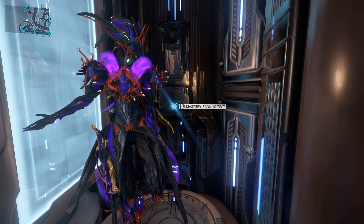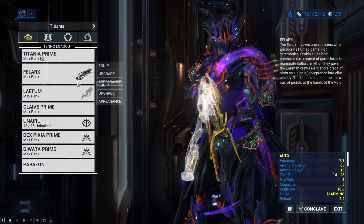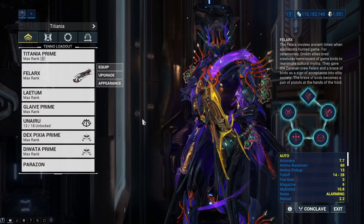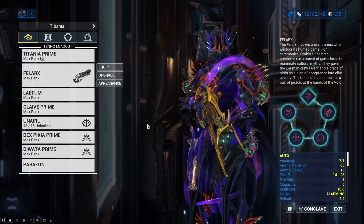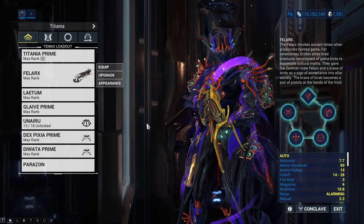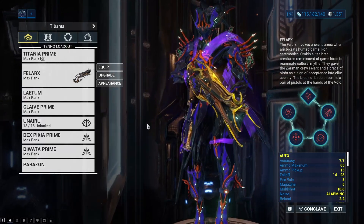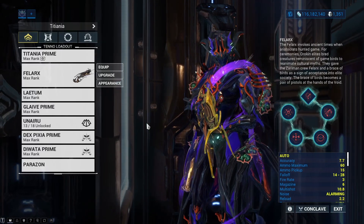Let's talk about the build. There isn't super a lot that is actually important here. If you are using Titania Prime, all of these are irrelevant. If you are using Zephyr, bring something that is accurate and easy to use, and possibly something that has a large amount of area that it can cover. The reason is because this test involves platforms that, when we step on them, start to crumble from beneath us. We want to spend as little time standing on them as possible, which is why Titania is the best for this, because she can straight out fly. And Zephyr is an acceptable substitute, because if you hold down her first ability, she can hover.